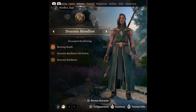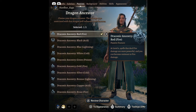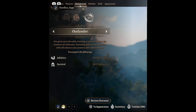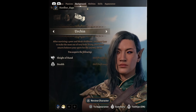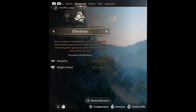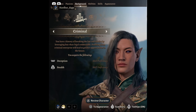For his subclass, I picked Draconic Bloodline because it gives him the spell Burning Hands — another fire ninjutsu. I picked red draconic ancestry because I associate red with fire. For background, you can make him Criminal since he became a criminal with the Hidden Leaf and was basically exiled, planning to destroy it. Or if you're feeling creative, you could go Urchin since he had a bleak childhood — it's your adventure, so you're really writing your own little fanfic.